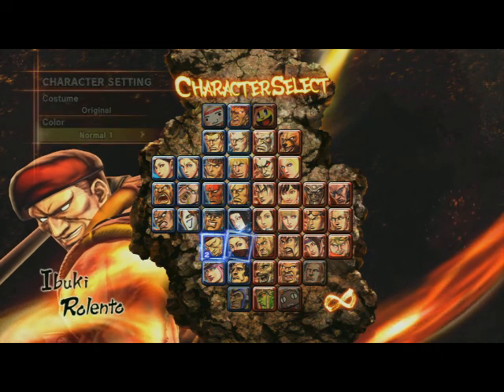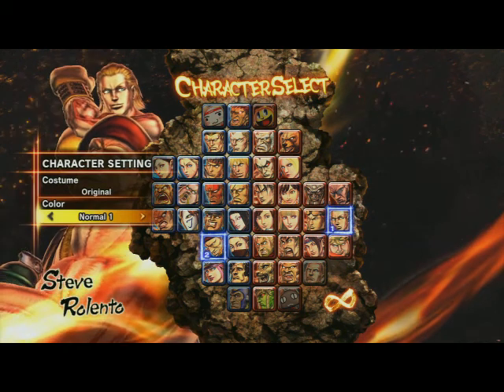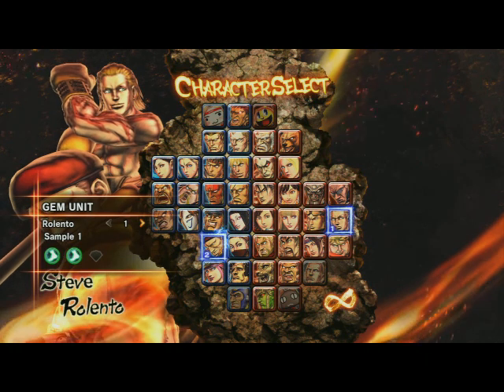Once you choose your characters, you then select a gem setup. These can be customized to your preferences in the customize option. Each gem does different things, like giving you extra hitting power or helping fill your power gauge faster.